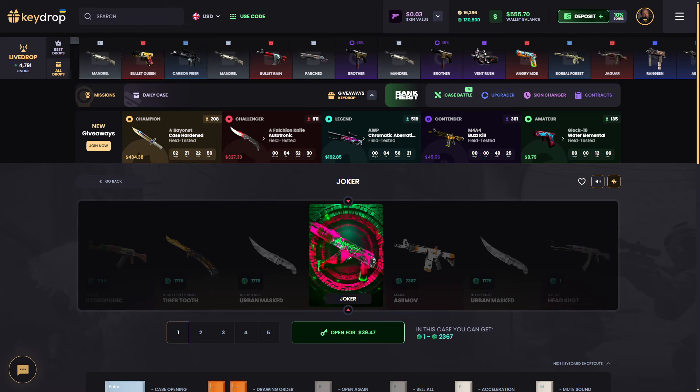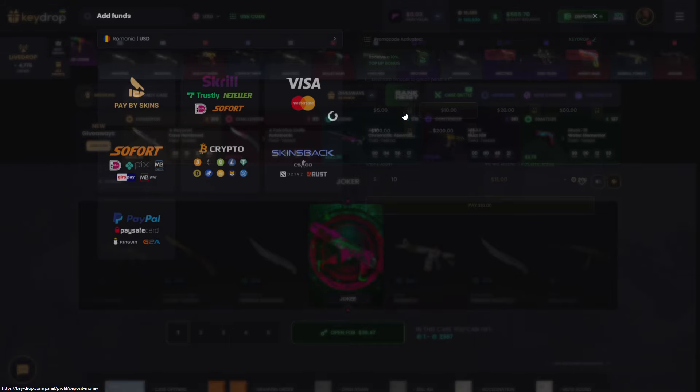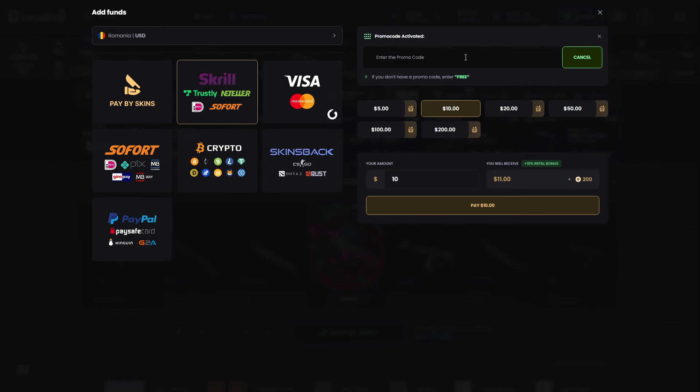Hi guys, welcome to my channel. Today we are back on KDrop and we have a $555 balance. Before we start the video, if you want to get a 10% deposit bonus, just click the deposit button and type in the code. You can make a post with all this method as you can see.